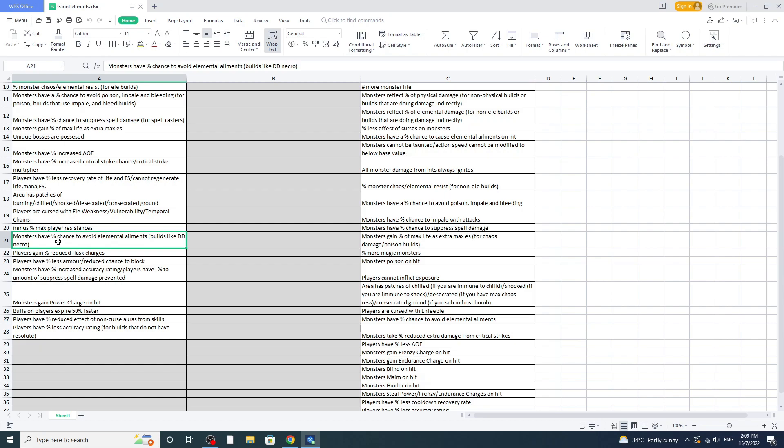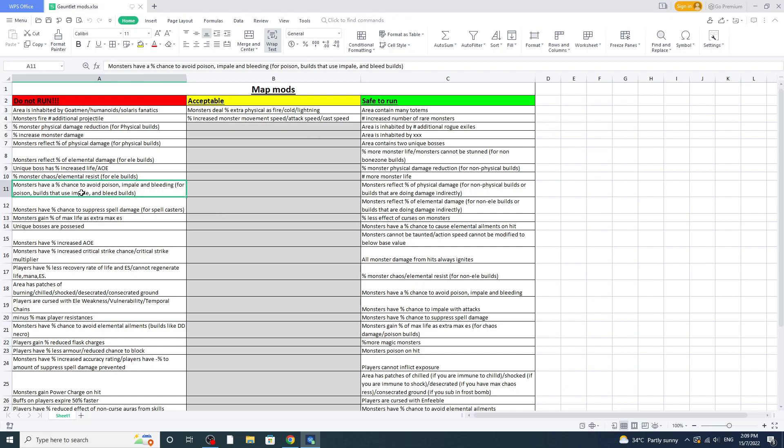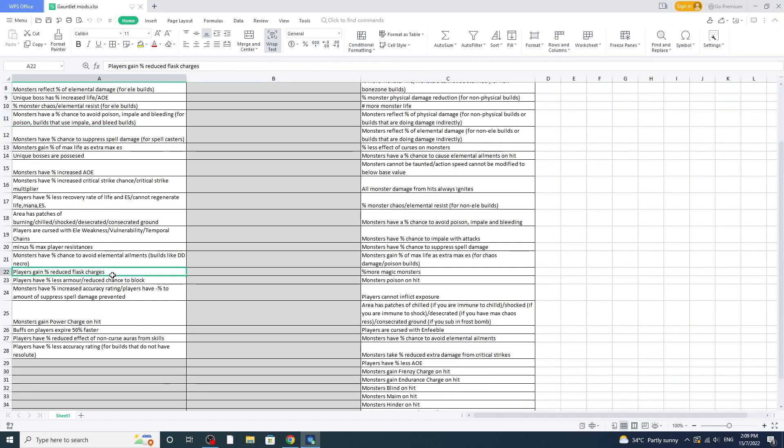Builds like Necro DD can't run this because DD Necro scales off ignite. Explosive Arrow also scales off ignite. Everything else is fine — even poison builds like Seismic Trap and Exsanguinate poison variant can be run, but the pure poison variant cannot. There is a separate mod for elemental ailments and another for poison — these two are different.